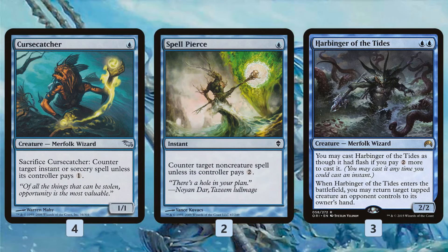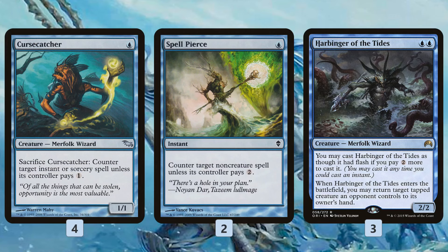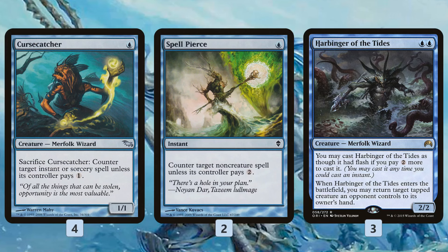As far as disrupting the opponent, Cursecatcher is a Merfolk Force Spike — a Spellpierce-type card that gives the deck a 1-mana play apart from Aether Vial. It's just a random Merfolk that helps you protect your Lords. Spellpierce — literal Spellpierce, not a Merfolk — fizzles a Path to Exile, an Anger of the Gods, a Wrath of God, cards that are really good sweeper-type effects that can really mess up your plans.